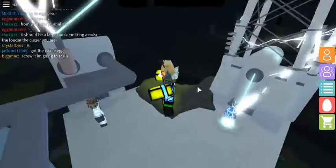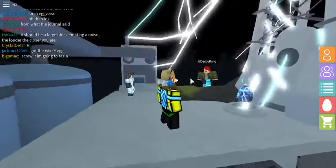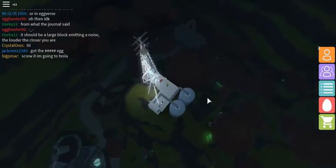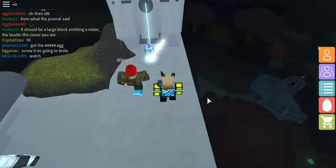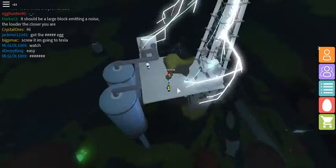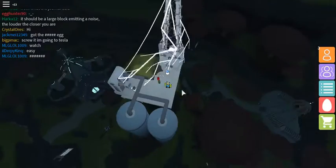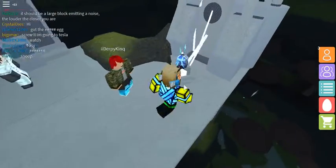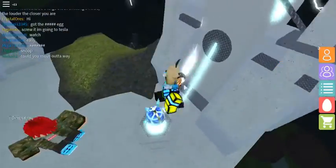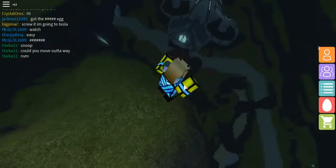Hey, what's up guys, it's Pika here. I want you guys to look at the Tesla Egg. You have to wait for lightning to strike down at night and the egg will be spawned. You have to teleport to the End — I think that's what the map is called, but I'm not really sure. All you have to do is climb up here and you can see it, and then you touch it to get the egg.